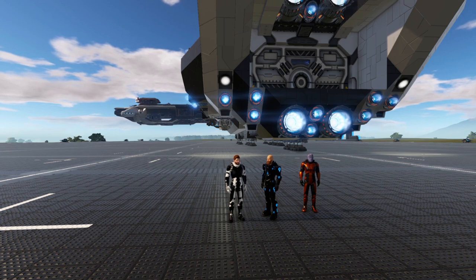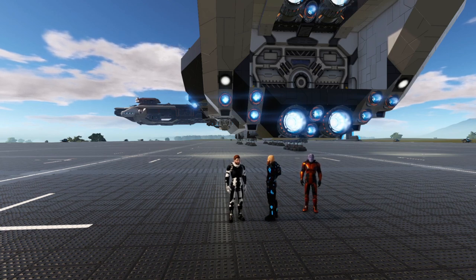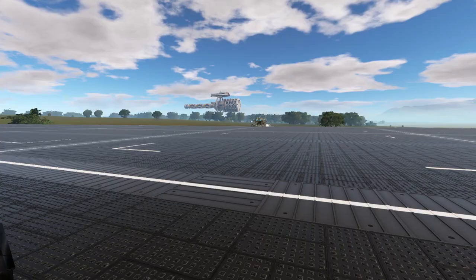So what we're going to be looking at today is a new workshop build placed up by BrownEye. This is called the Mjolnir Assault Frigate. This is a line that he's been doing based on Norse mythology. And this is a CV that you can see behind me here.